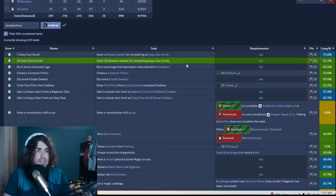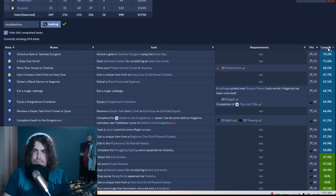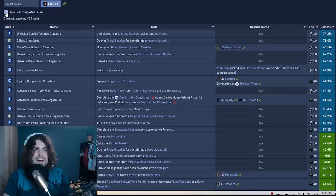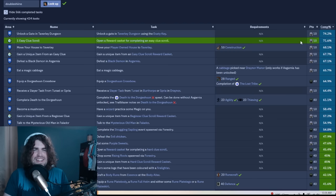To sort through the entire task list, use the community brain trust — sort by completion percentage to see what everyone else is doing. You'll see 99% of people have done the league's tutorial, 98% have reached level five. Hiding your completed tasks and sorting this way quickly shows you what easy tasks you have available. Some of these I can't believe I haven't done — like unlocking a gate or completing an easy clue scroll — definitely getting those done right away.